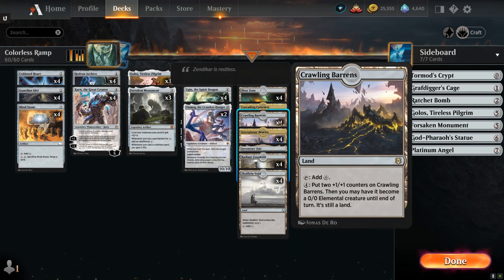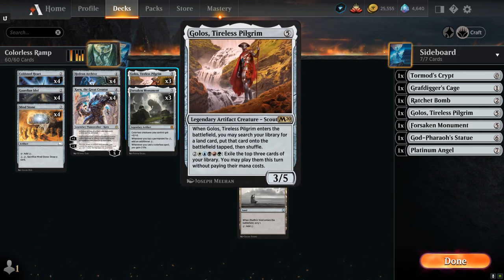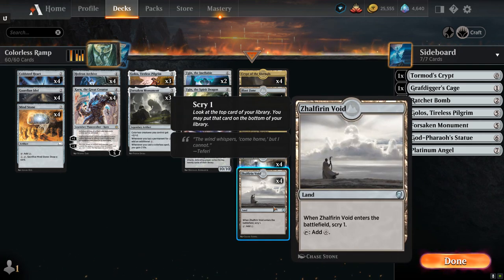For creature lands we have four copies of Crawling Barrens, a great mana sink that lets us put +1/+1 counters on it in addition to turning it into a creature — it also works well with Forsaken Monument. We mentioned Cascading Cataracts; we could consider a second copy in case one gets milled or exiled. The World Tree is an alternative that fixes for Golos but doesn't make colorless mana for Forsaken Monument. Four copies of Blast Zone provide built-in removal — excellent against decks with lots of one-drops since we can sacrifice it right away, and we can slowly level it up for larger permanents. Four copies of Zhalfirin Void let us scry one on entry, though it's usually better to wait a draw step or two before playing it to make a more informed decision.